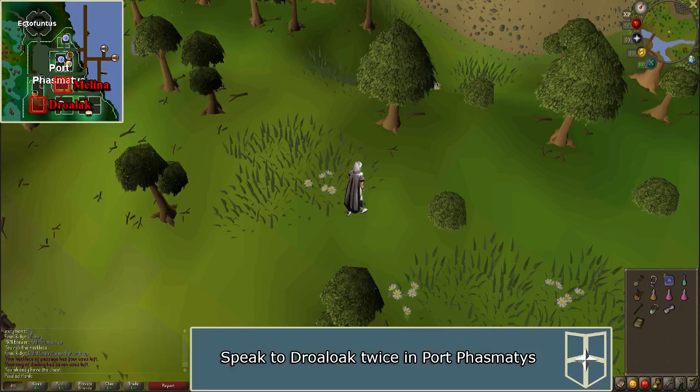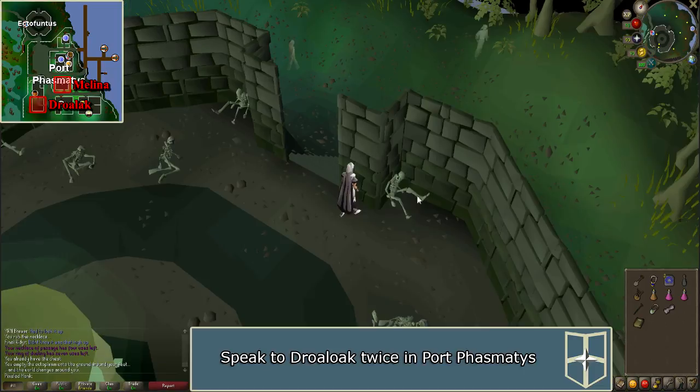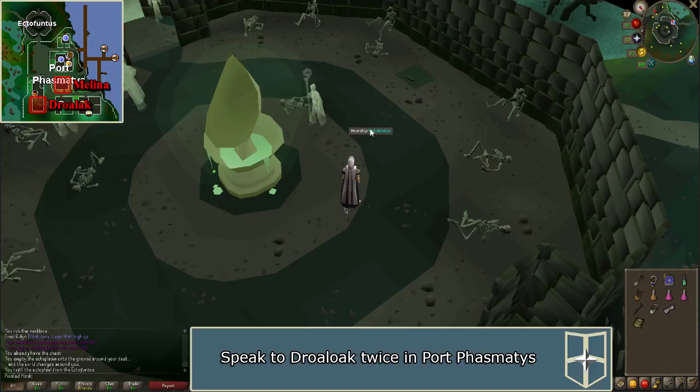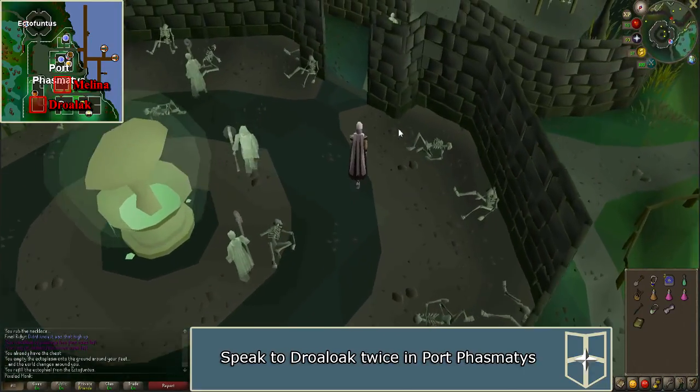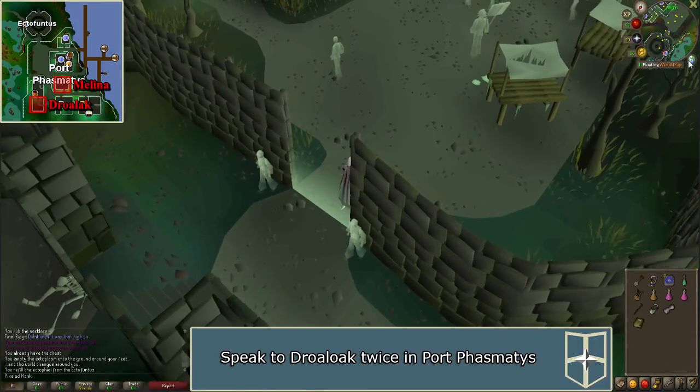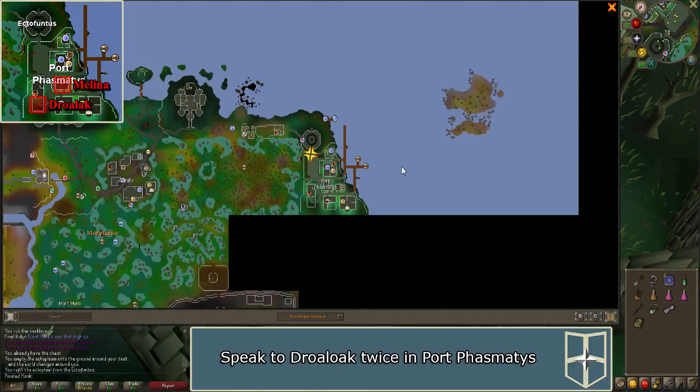Next, travel to Port Phasmatis by using an Ectophial. If you have not completed Ghosts Ahoy, you will need to use the Ectofuntus to receive Ecto Tokens if you do not already have some. Or, you can travel to Catherby or Port Sarim and use the Charter Ship for 3,500 gold. Once in Port Phasmatis, speak to Drorolac, who is near the general store.